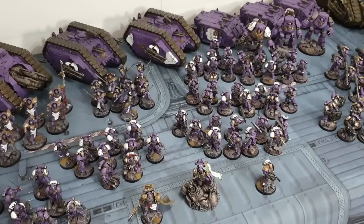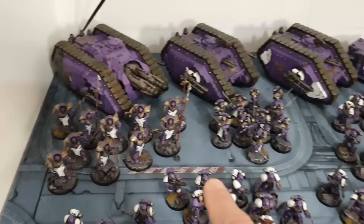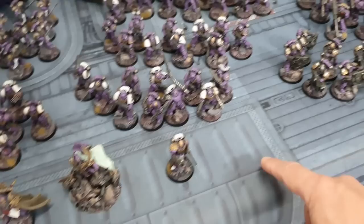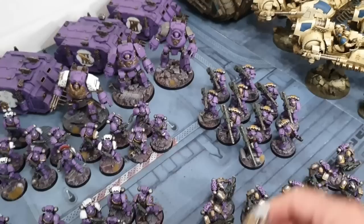Space marines are all initiative four; Emperor's Children charging in hit at initiative five, and Praetors at initiative six — the whole faction is about killing things before they kill you. I also have an Armistos console upgrade attached to a unit of lascannon Devastators, which lets them hit on twos, ignore night fighting, have interceptor, and enemies can't shroud against them — all for just 350 points, very cheap.